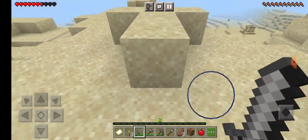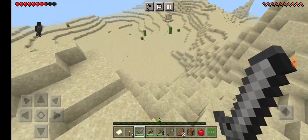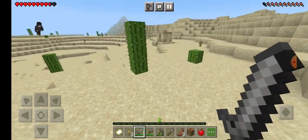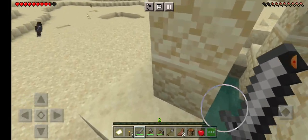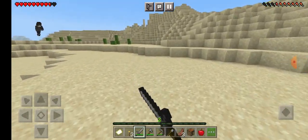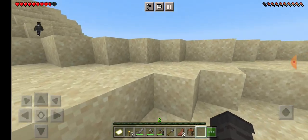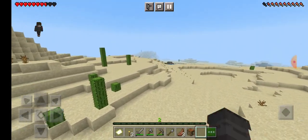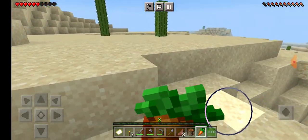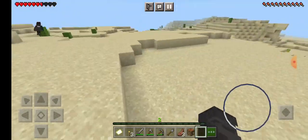Whoa, you guys see this right here? We're just gonna go right past that, forget we even saw that. Let's just go see this nice little well over here. Anyway, let's go past there. Got a little apple. Let's see if we can find anything in this desert.